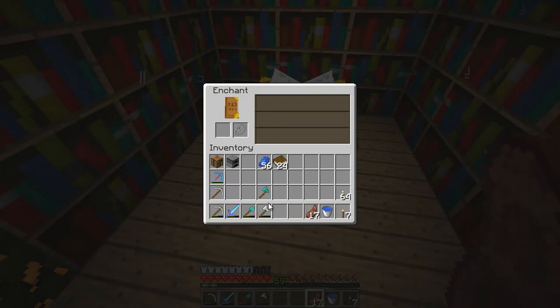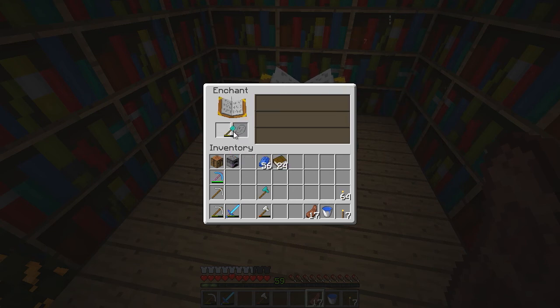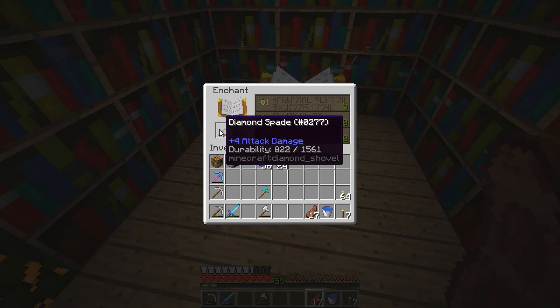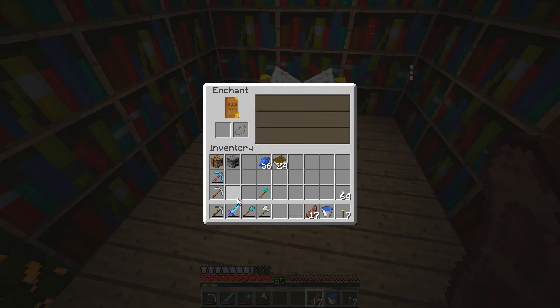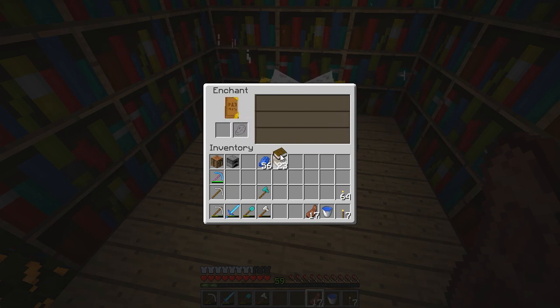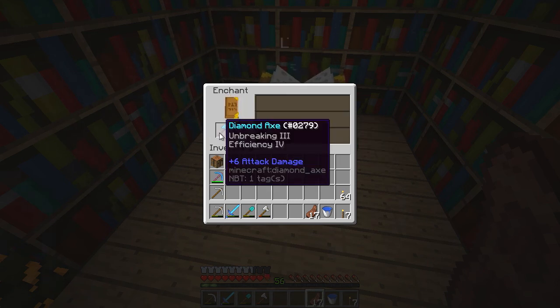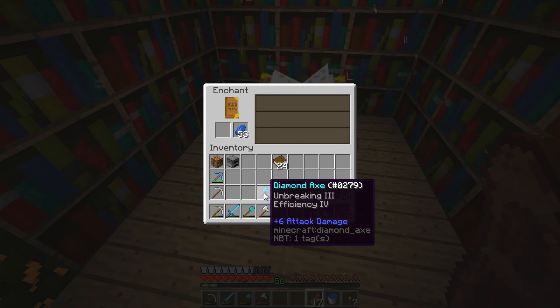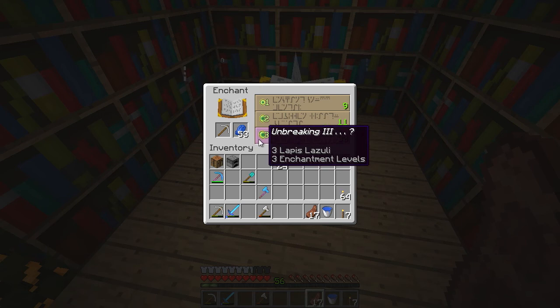So if we quickly jump in here and throw in our shovel - oh, efficiency! That's actually not too bad. Efficiency 4, yeah. I think it's going to be the same on the axe. Yes it is. What about a book? Fire Respite, Feather Falling, and Power. I think I know who's going to be the winner here. I'm actually going to do a diamond axe on this one. Hopefully we can get an unbreaking. Oh sweet - efficiency and unbreaking on the axe, which is absolutely amazing. And we've got an unbreaking shovel too.